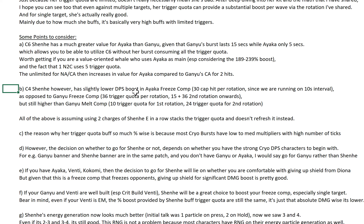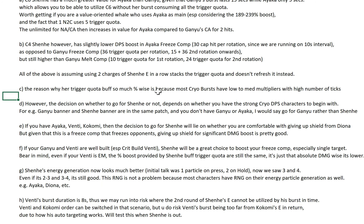C4 Shenhe has a slightly lower DPS boost in Ayaka freeze comp — about 30 cap hits per rotation since you're running on 10-second intervals — as opposed to Ganyu freeze comp where you have 6 per rotation and 15 plus 36 on your second rotation onwards. But it's still higher than Ganyu Miko comp. Ganyu Miko comp has the lowest trigger count because in Ganyu Miko comp you're not infusing Cryo — you're infusing Pyro — and Ganyu Miko comp only has 1 Cryo character. All of the above assumes using 2 charges of Shenhe's E in a row stacks the trigger quota and doesn't refresh it instead. The decision of whether to go for Shenhe is still the same as discussed in the Ganyu Math video. Since Ganyu banner and Shenhe banner are in the same patch, if you don't have Ganyu or Ayaka, you definitely should go for Ganyu instead of Shenhe.